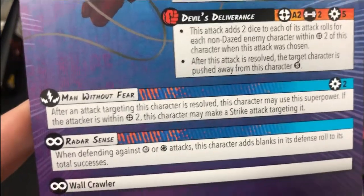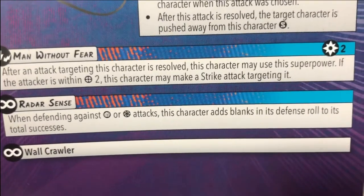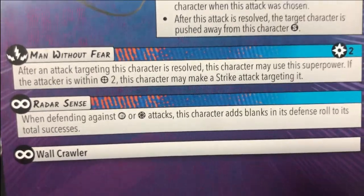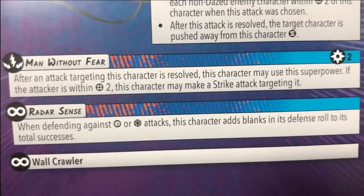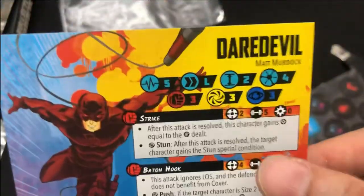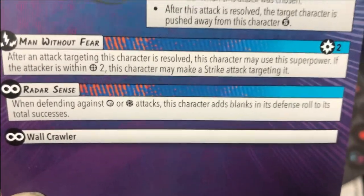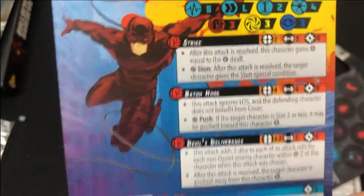Men Without Fear: after an attack targeting this character resolves, this character may use the superpower if the attacker is within range two - this character may make a strike attack targeting it. It's got quite a bit of out-of-activation kind of thing going on. Radar Sense: when defending against physical or energy attacks, this character adds blanks in its defense rolls to its total successes. That reminds me of vibranium armor, and it's a wall crawler too - fits right in with the rest of the Spider-Man characters.